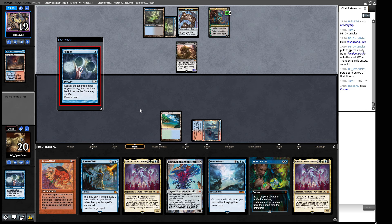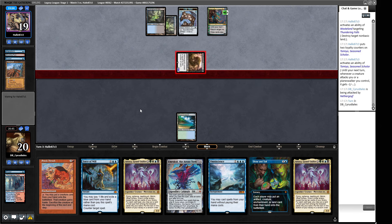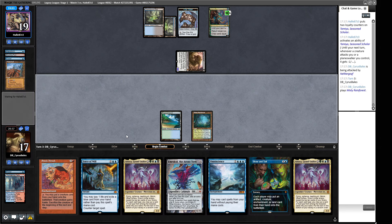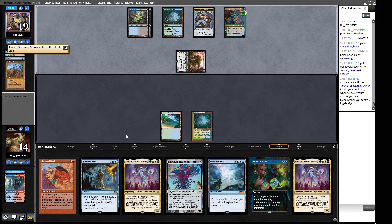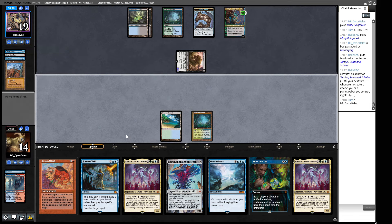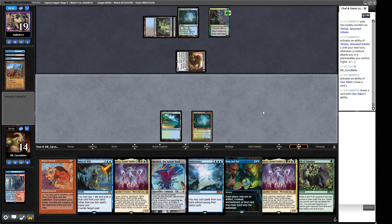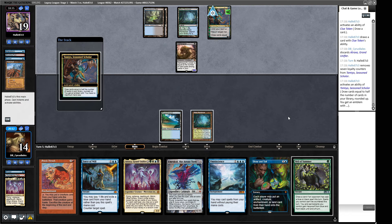We're on Thundering Falls looking for a land. Tamiyo when it pops is game over because they'll have all the permission available. It goes up to six loyalty this turn, then eight — so we maybe have one more turn. There's a Wasteland — welcome to huge issue, Tamiyo. Goodbye Thundering Falls. Maybe we should be playing Magus of the Moon here to shut off Daze and a bunch of other things. We've got one turn to hit a land with no more surveil lands. They didn't Wasteland us again. Best draw would be a soul land to play around Daze. But we don't find it — we're not beating the Tamiyo ultimate. There it is. They one-drop wins the game on turn five.